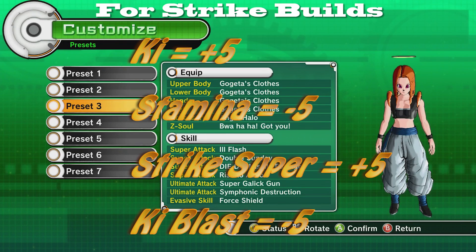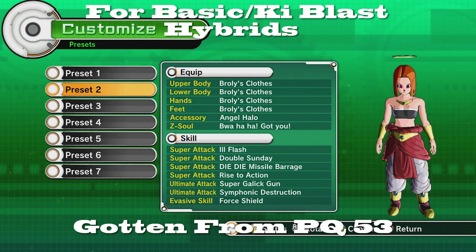Now we have Gogeta's Clothes Set. It is plus five in ki, minus five in stamina, plus five in strike, and minus five in ki blast supers. This is a clothes set geared towards strikers and it's a pretty decent clothes set.